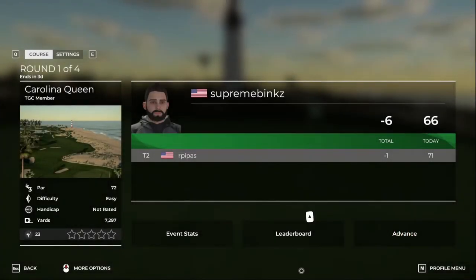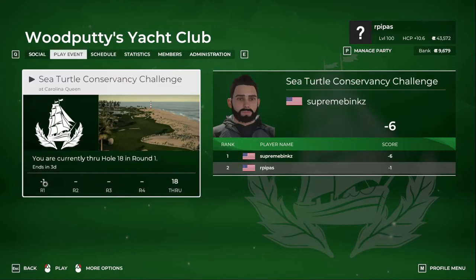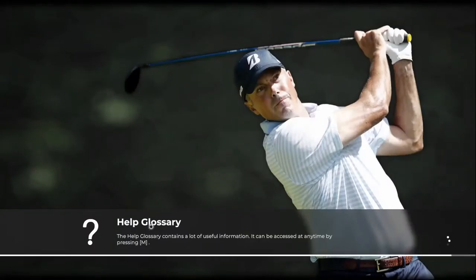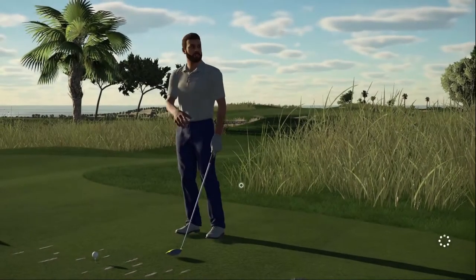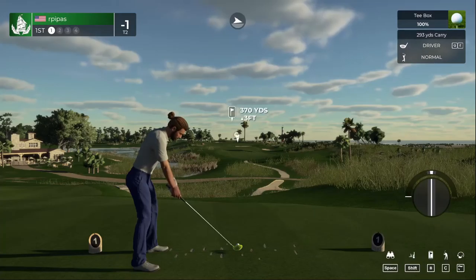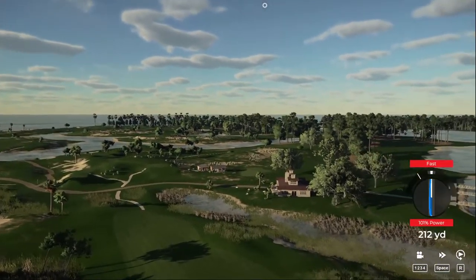Welcome back, we're doing round two at Wood Putty's Yacht Club, playing the Carolina Queen course which I haven't played before. We shot minus one on the first round. This is the Sea Turtle Conservancy Challenge — looks like only one other person has completed the rounds at six under par on their first round. Teeing off the second round, master setting, no putt meter, but we're getting better at it, getting the lag putts in and scrambling for par. The wind wasn't too bad on the first day and doesn't seem too bad today either. Let's keep our composure.